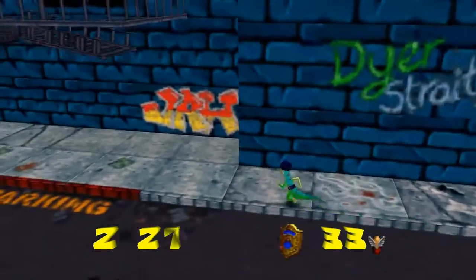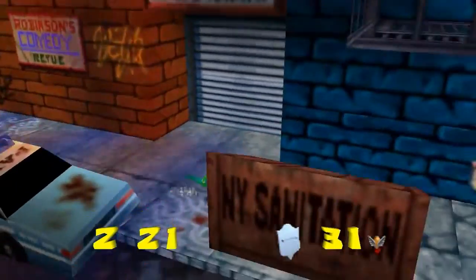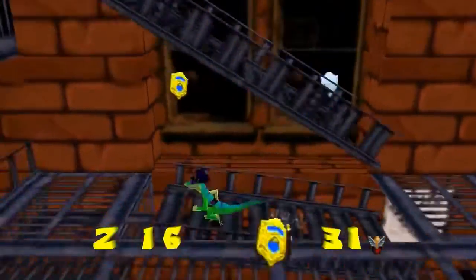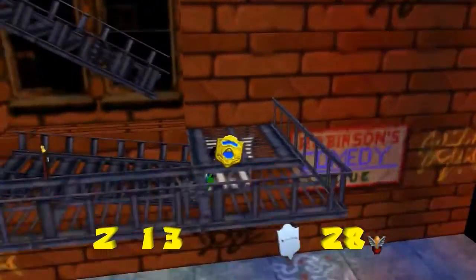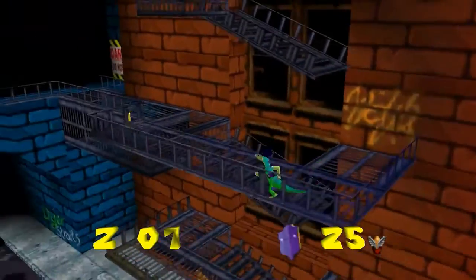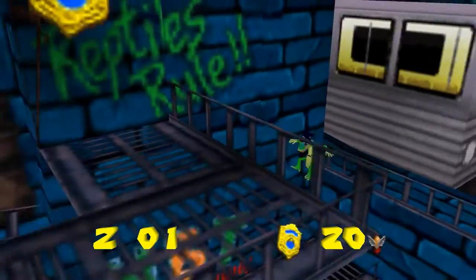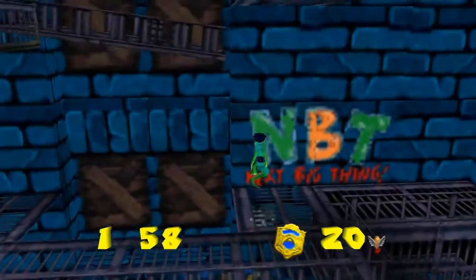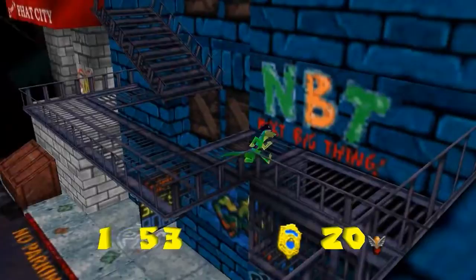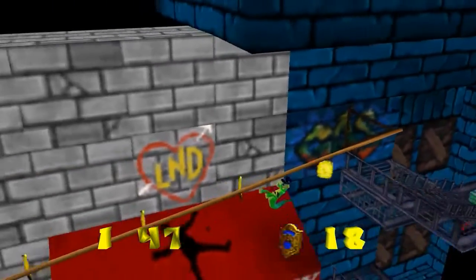The overworld of the third Gex game, Deep Cover Gecko, is really intense — there are a lot of secrets, really neat. The game's quite tough though, very tough compared to this game. This game is not hard but it's not easy either, especially later. Just get ready for the difficulty to ramp up. On the other side there's a platform — I'm gonna need one more badge, so unfortunately we can't zipline back down, we'll have to go around.